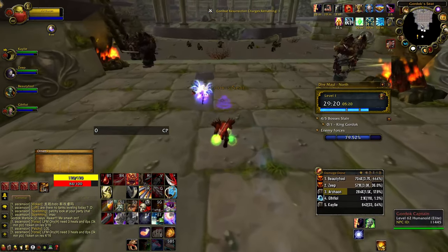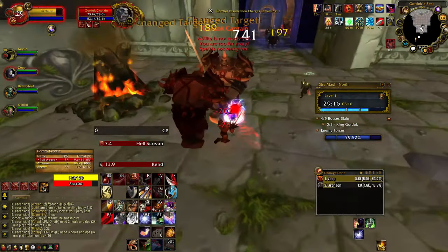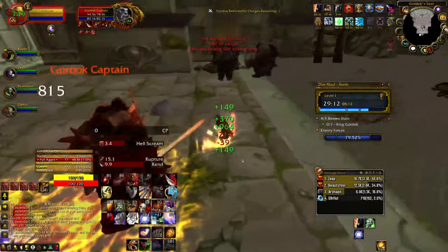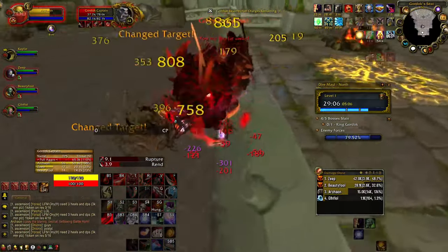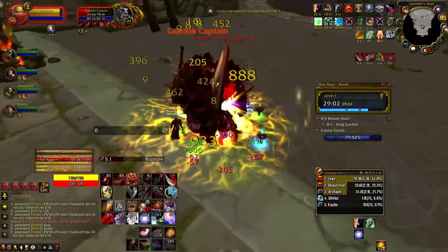This specialization utilizes the base layout of a strength Blademaster tank, while focusing heavily on the ability Rend and rogue abilities to inflict heavy damage over time to completely destroy your enemies. Each attack you do complements the next as you slash, spin, and scream around, leaving only havoc in your wake. I'll be starting by going over the enchantments you'll be needing to blood tank.